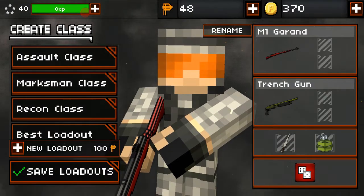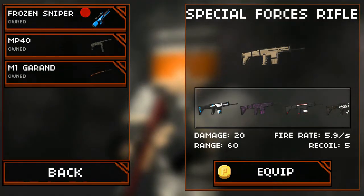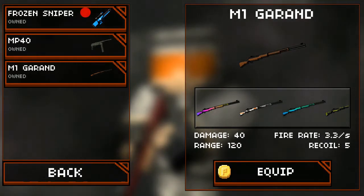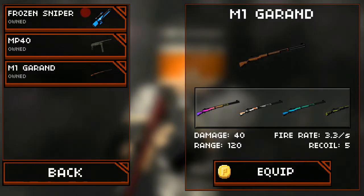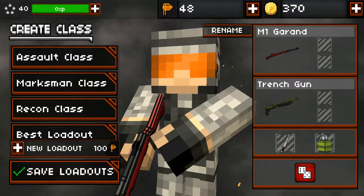I have this equipped in my Assault class. You have to be level 40 to unlock this. The damage of the M1 Garand is 40, the range is 120, the firing rate is 3.3 seconds, and the recoil is 5. Let's equip the Candy Apple skin, which costs 500 coins.